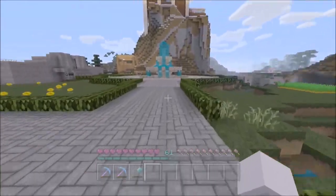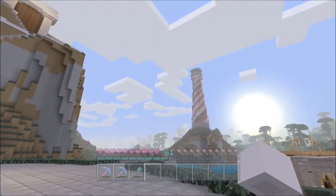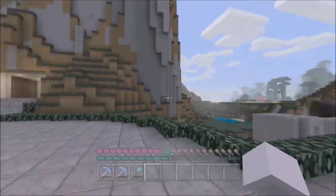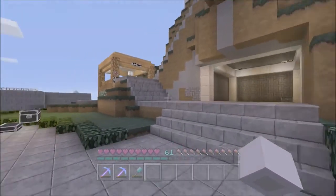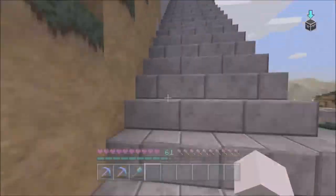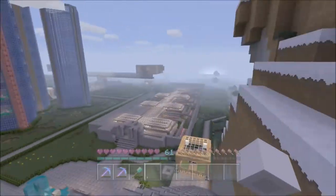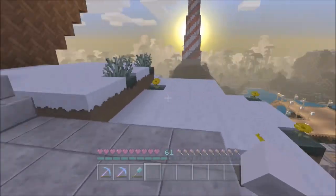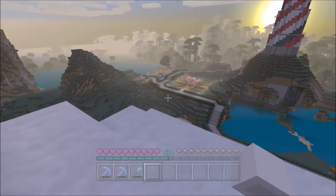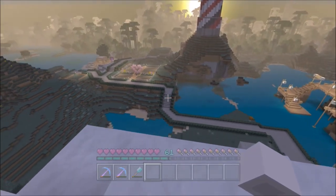Now let's head over to the lighthouse. It's about to go nighttime so I'll run up to the top really quick and show you guys what it looks like all lit up at night. I've finished the redstone and the new paths. I haven't got to that one yet but I did finish this one leading all the way over there, so we'll wait till nighttime and I'll show you what that looks like.